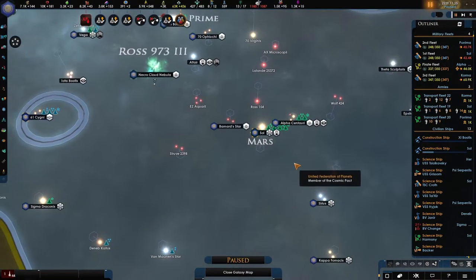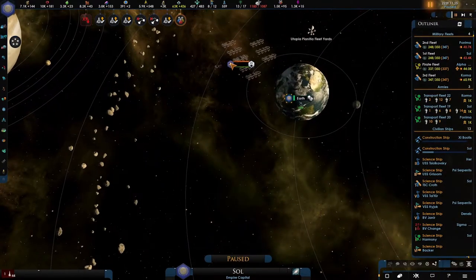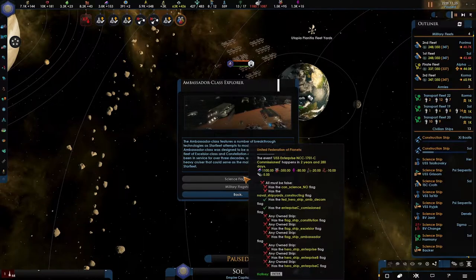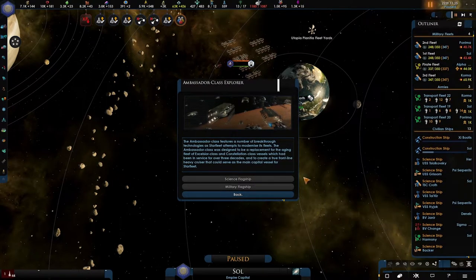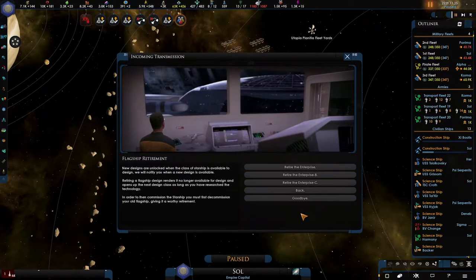Middle mouse button to drag — okay, good to know. I also need to look into the utopian plantation display. Am I constructing one? I don't think so.